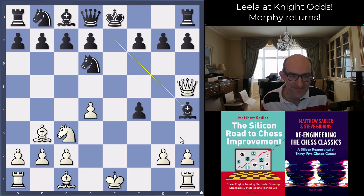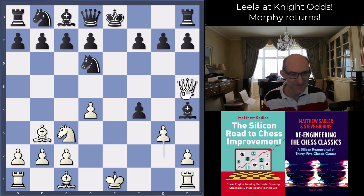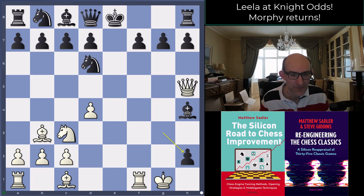Black decided to play bishop h4 — I think black's idea was to play queen g5 and try to exchange off the queens. But Leela just played g3. If you've ever looked at the King's Gambit and the Cunningham Gambit, this will be pretty familiar — just g3, and after fxg3, castle kingside, give away more pawns, and go all out for the attack. After gxh2, black is the odds piece up and also four pawns up.